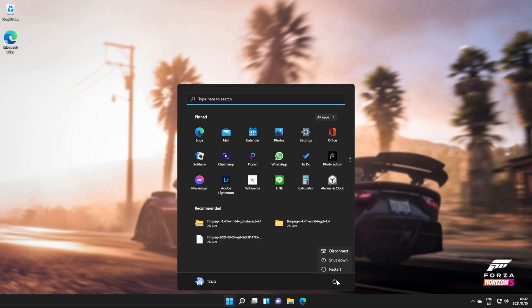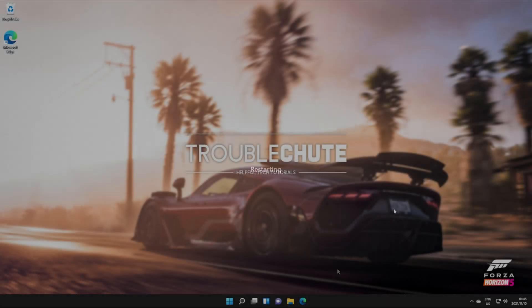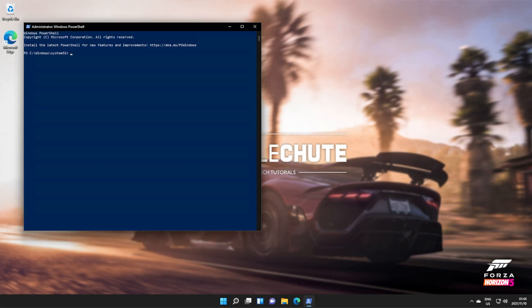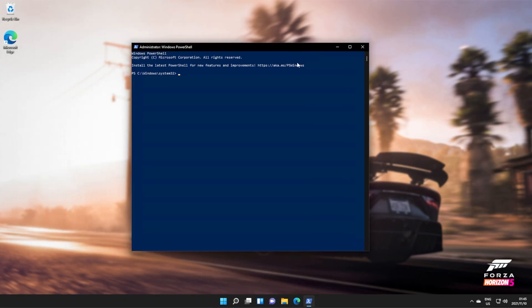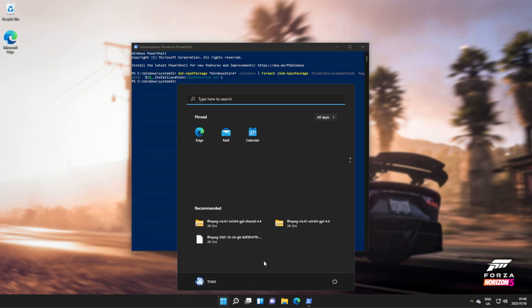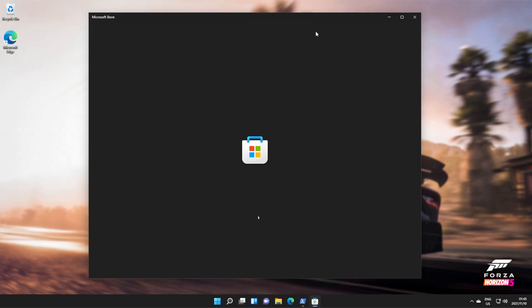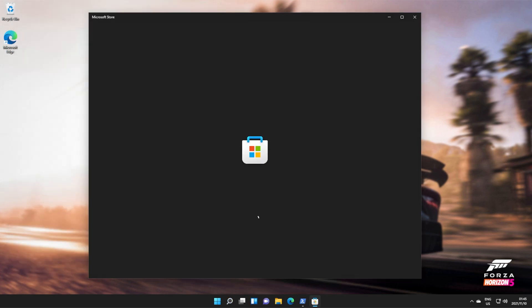At this point, we'll need to reboot our computer before continuing. Now that we're back in Windows, hit Start, type in PowerShell once again, and run it as administrator. When it pops up, copy the next command from the description down below to reinstall the Windows Store. Hit Enter and wait for the Windows Store to reinstall. When it has, you should be able to search for the Windows Store and open it up. You'll probably be asked to log in again, but when done, you should be able to download Forza 5.